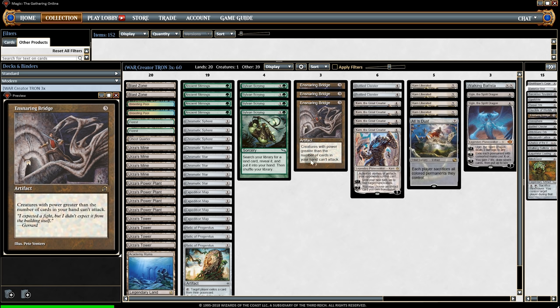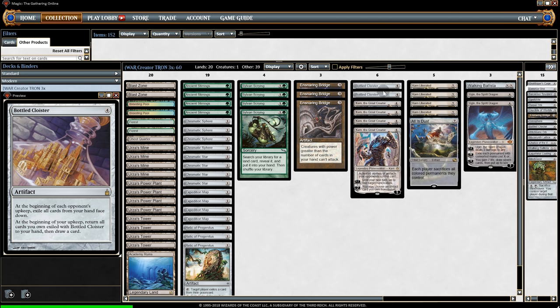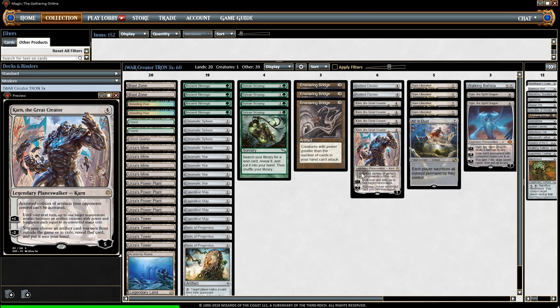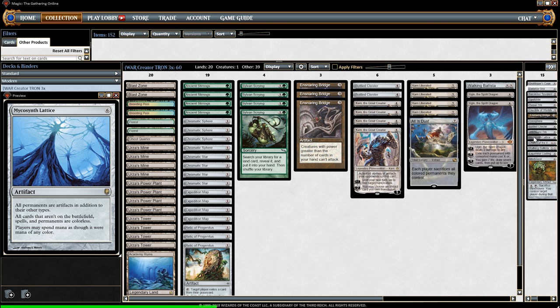Now let's go through the combos. First of all, we have Ensnaring Bridge with Bottle Cloister. Cloister draws a card each turn, and comboed with Bridge means our opponent can't attack at all. But then there is the new Karn, which makes our opponent's artifacts not able to activate, which we combo with Lattice. Other than our opponent's creatures attacking, everything of theirs is hardlocked, especially their lands.